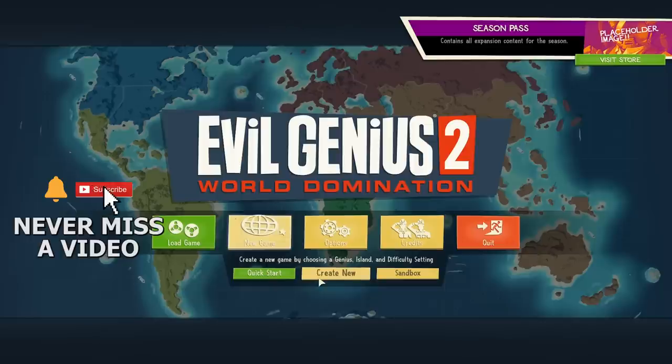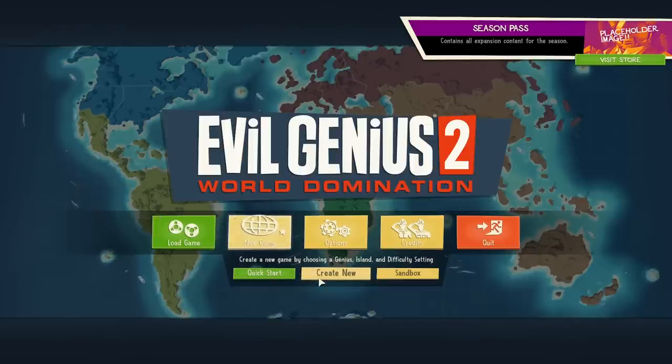Of course, there's a quick start mode, which is kind of like a tutorial, an ability to create a new one or play endlessly in sandbox mode with all the money of your dreams and to build a base to span the ages. Incredible. Let's get into it for our first look at Evil Genius 2 World Domination. Here we go.